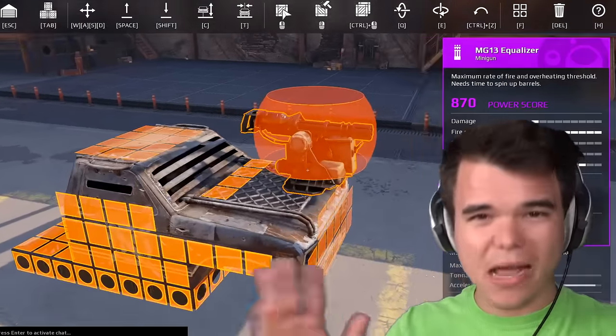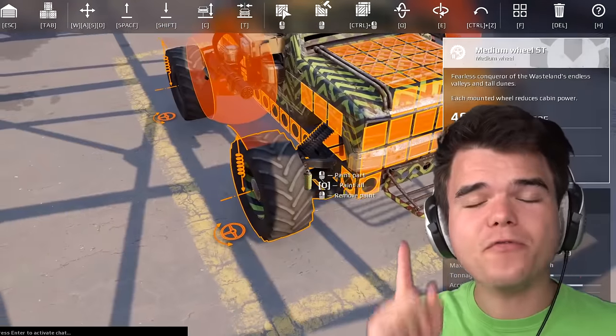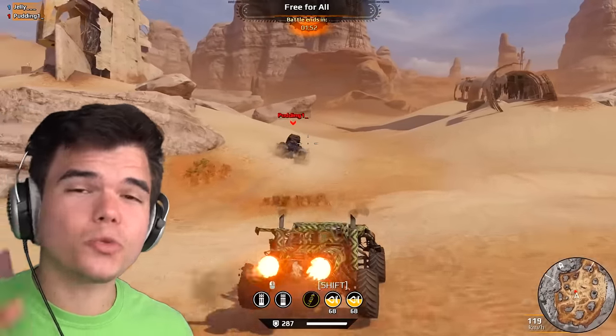Now, in today's video, Dino and I are going to do a challenge: who can build the best vehicle from scratch in 15 minutes? And then, with those vehicles, we're going to battle each other to the death. Before this video starts, I want to say if you click on the link in the description and download the game, you get an exclusive bonus, including a free jelly sticker you can use on your car and jelly paint. It looks really cool — I'll show you in the video.